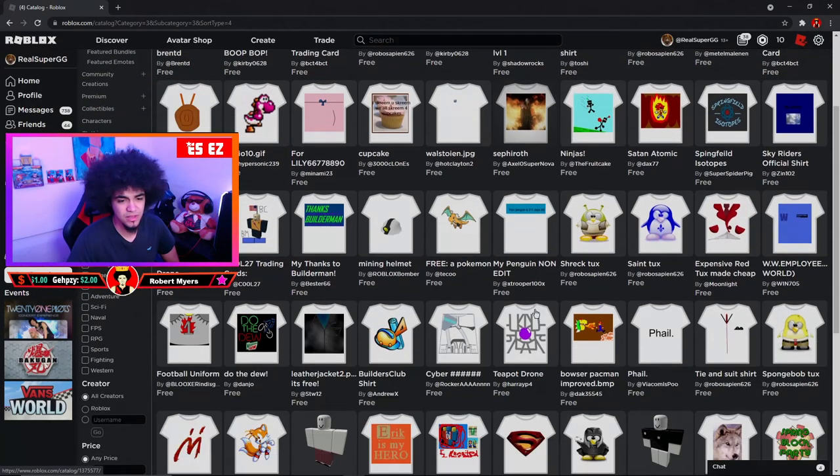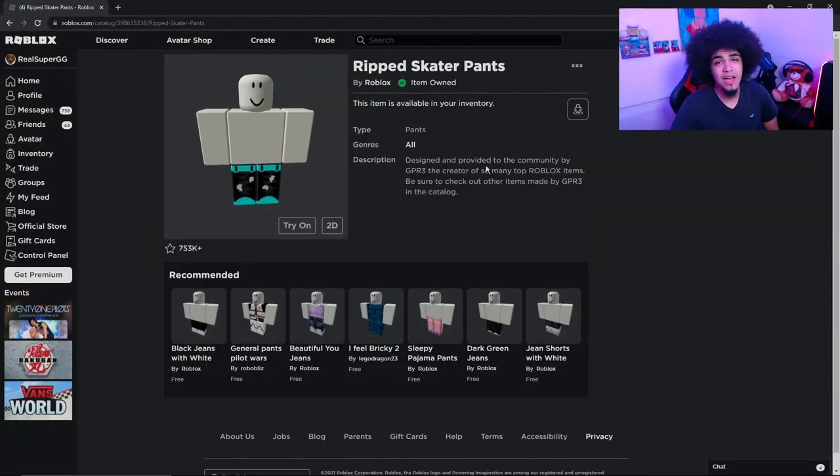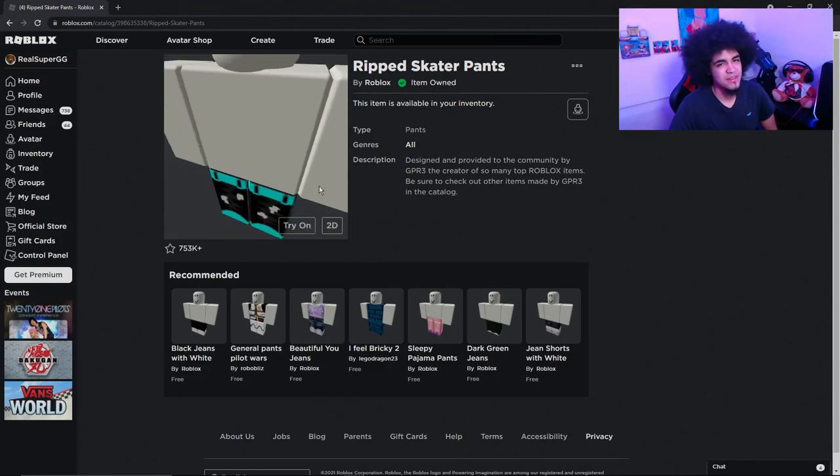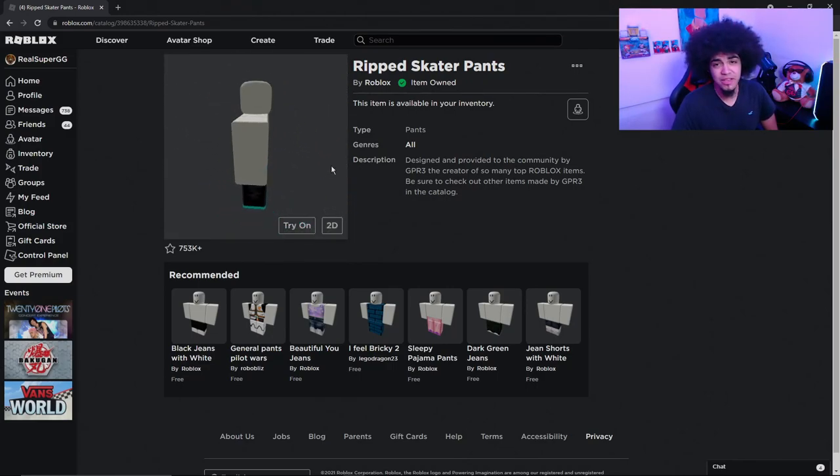We're going to choose something from here. We found the Ripped Skater Pants — you can't deny these look pretty good. Make sure you check them out. I'll leave everything down below in the description if you want to use it. It's totally free.